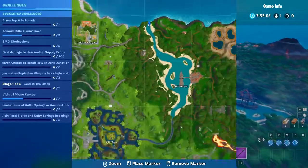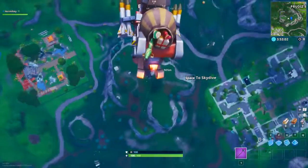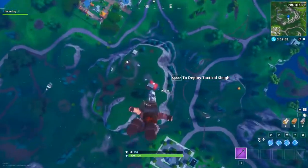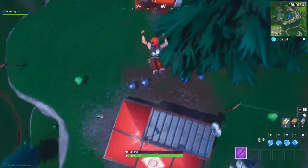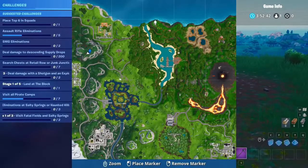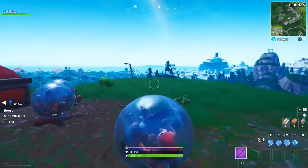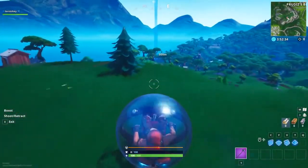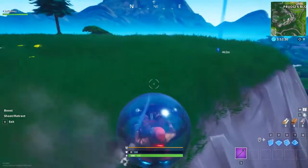We've got to get ourselves a Baller first, so we're going to land right at this little place down here. We need to find ourselves a Baller, and they are kind of around these areas. Yeah, look — there's actually like five of them right here. I am in the Baller right now, and you can see how close I am. You have to go right to this spot, to the right of the end of the river at Lazy Lagoon. We're 500 meters out, and we'll get over there in no time because these things are so fast. I love them to death.